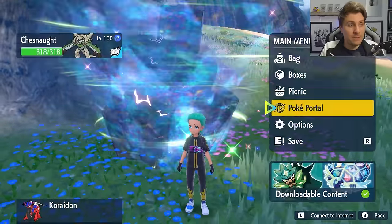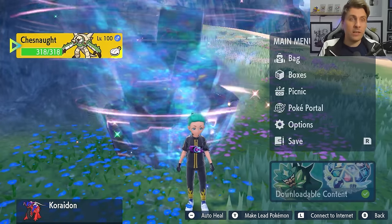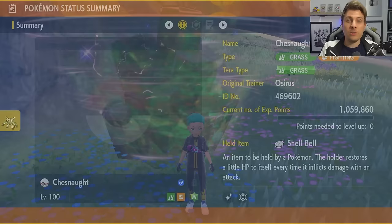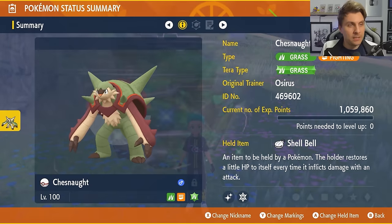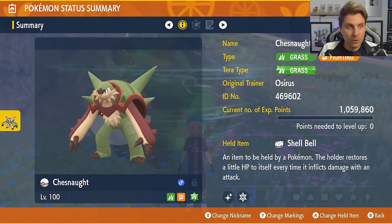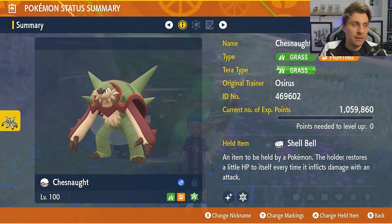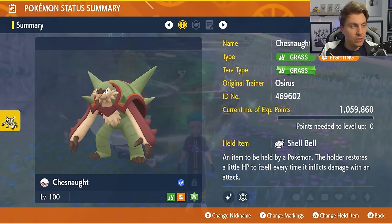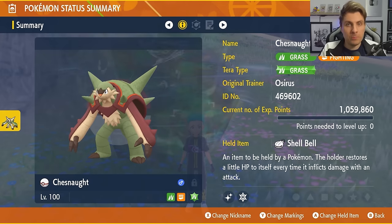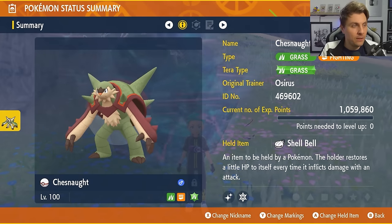The build we're going to feature in today's video is the most consistent one you're going to be able to take in to solo this in your game very easily. We'll jump into the raid and show you exactly how it works in a minute, but it is going to be for Chesnaught. The Grass and Fighting type first partner Pokémon will have the Grass Tera typing, the held item Shell Bell, and will be level 100. The build will be down in the description if you want to take a closer look at the details after the video.